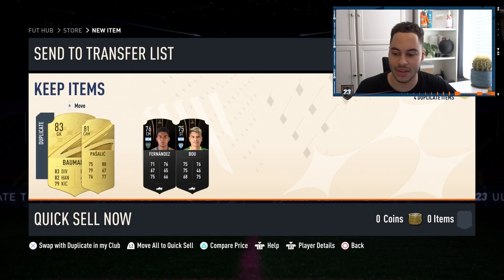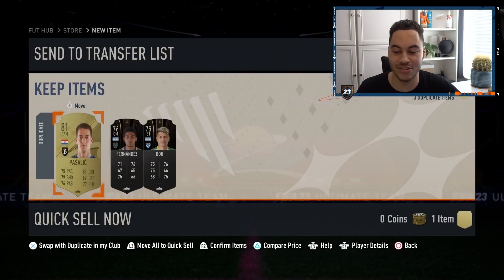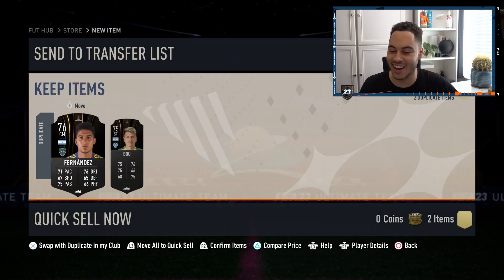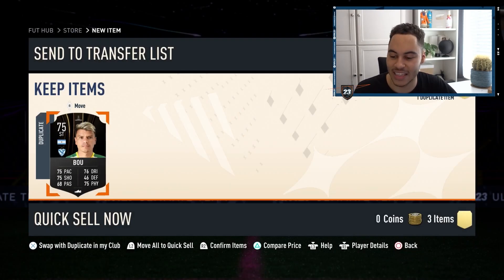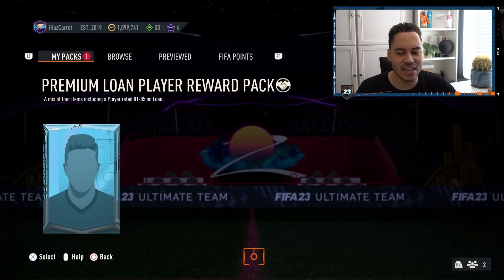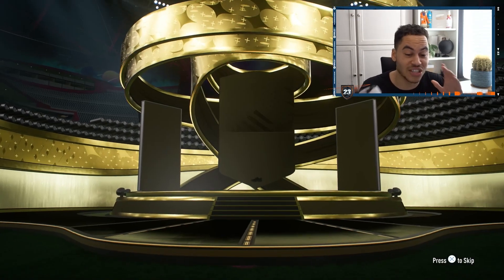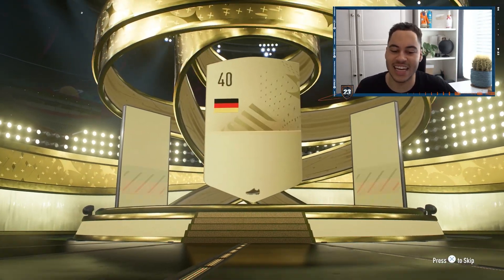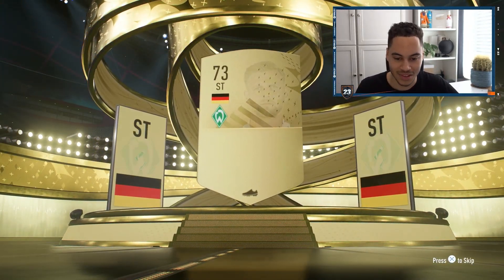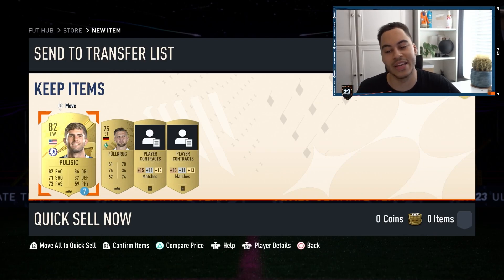We get a little loan pack and we get some duplicates — double duplicates, because I already own so many cards in the game. It's a little bit ridiculous, but I'll open the loan pack for the content. Let's see what card we can get on loan — 81 to 85. It's looking like an 81. We managed to pack Krog — is he our loan card? Oh no, let's pull the sticker on loan and we get a normal Krog.